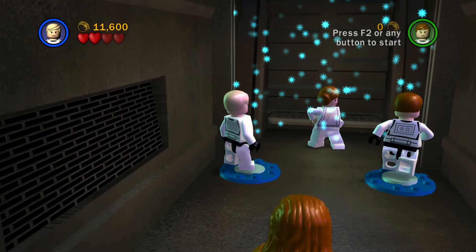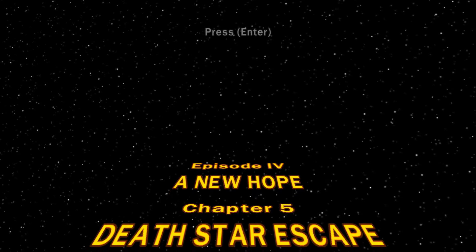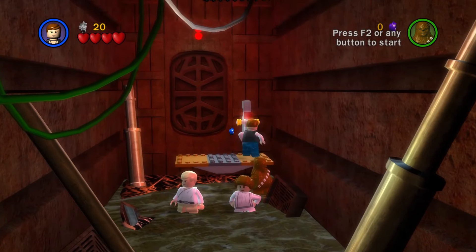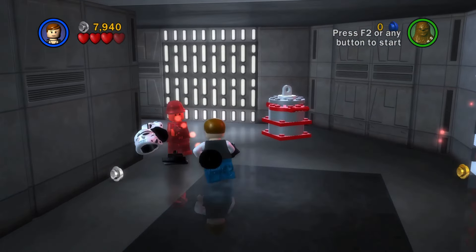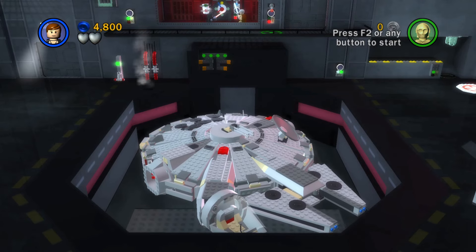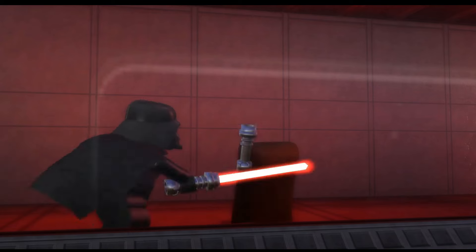Get to the cell block and save the princess. Chapter 5, Death Star Escape. This whole level doesn't require any force uses. Get out of the trash compactor, make your way through the Death Star's winding corridors, get back to the Millennium Falcon and watch as Kenobi is struck down and becomes more powerful than Darth could possibly imagine.